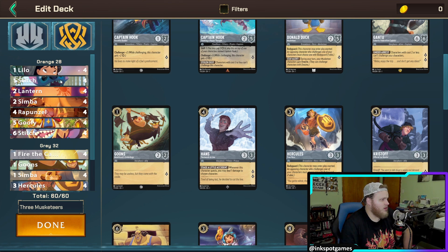Lilo and Stitch are really good one-drops. We have four Lantern, which will help us pay less ink for our characters. Four Simba, which is a two-cost bodyguard — the famous combo is drawing Lilo and Simba in your opening hand. Rapunzel is insane with the healing and draw power. We have Goofy, our only Amber Musketeer in here. And of course the rockstar big Stitch, who is insane.